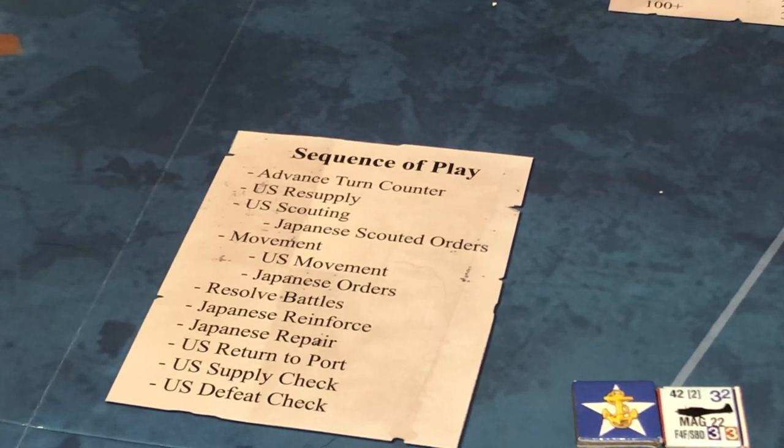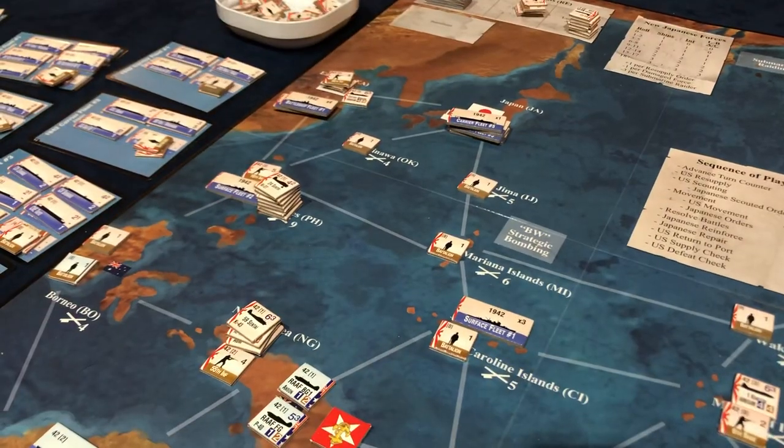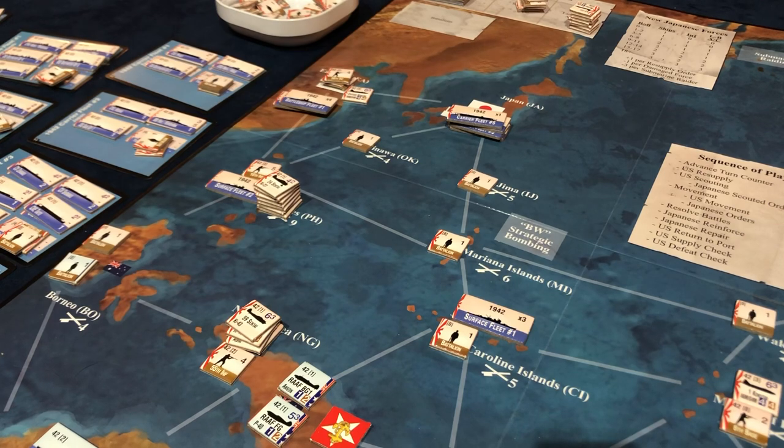Scouting is pretty weak, and it'll make more sense once you see how the rest of the mechanics work. Basically, for every supply point you spend, you can pick a stone — for example, surface fleet number two — and say 'I want to see where they're going to go.' We scout to get advanced intelligence on where they'll move. The United States goes first; we do all our moves without knowing what Japan will do, and then after we finish movement, we roll to see what the AI does.